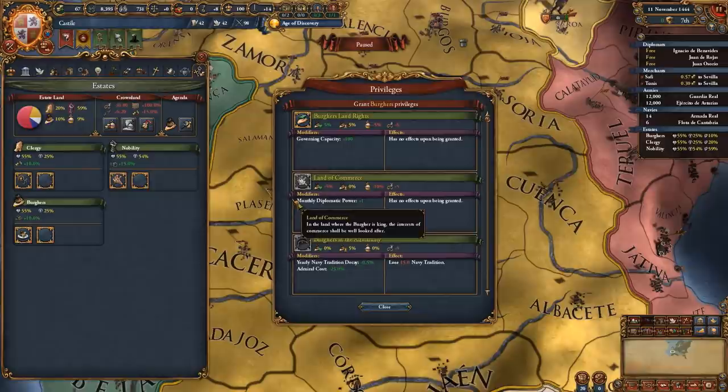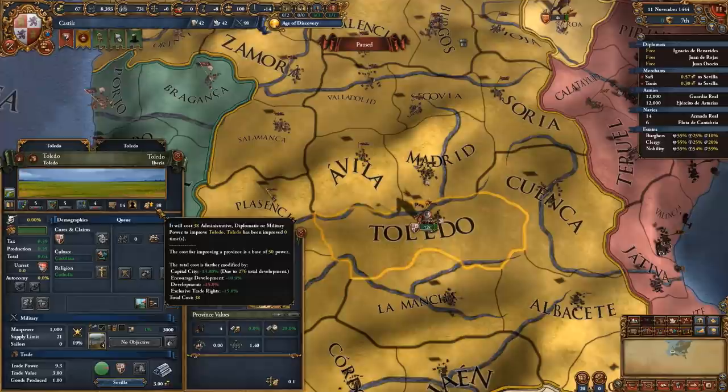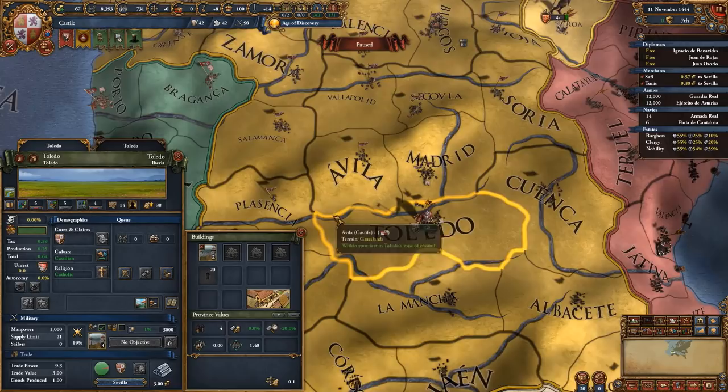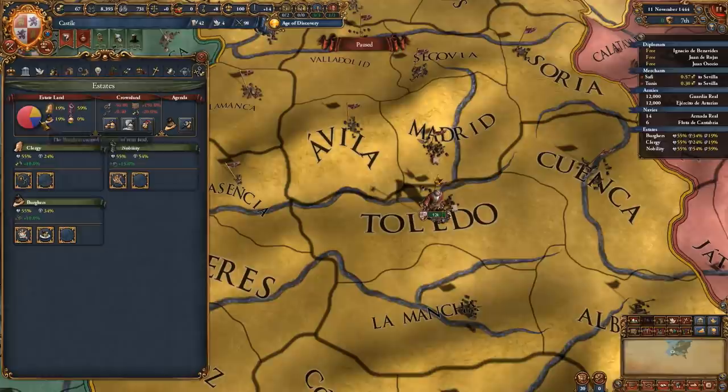Give out the exclusive trade rights. We do this because we want to give out the plus 1 diplo, but in order to do that we actually have to dev up a province once. We go to Toledo, set up the encourage development edict, and between that and the exclusive trade rights privilege, we have a minus 25 extra development cost reduction, meaning we dev it up for just 38 points.